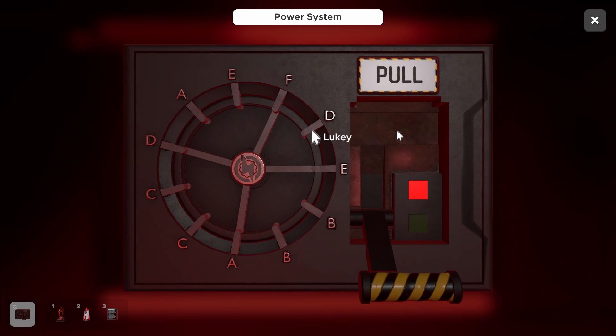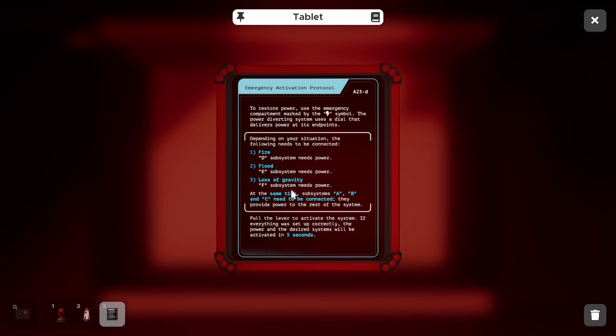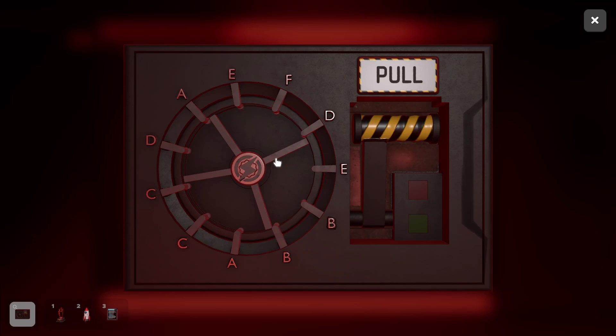So, subsystem F. Let me read the tablet. Lost gravity is an F. At the same time, subsystems A, B, and C need to be connected. Look at the logo.